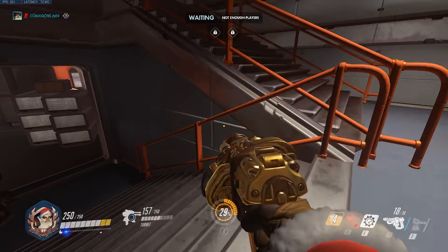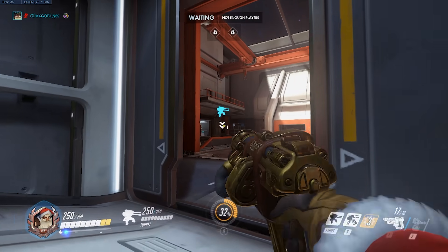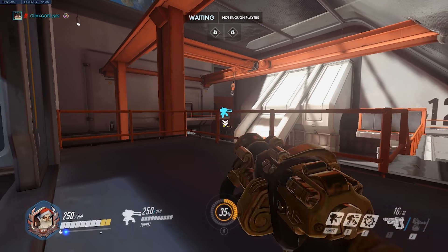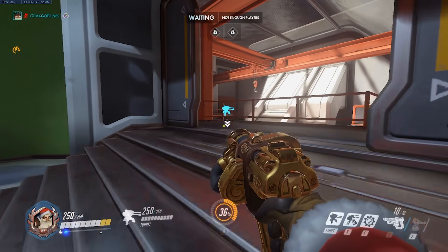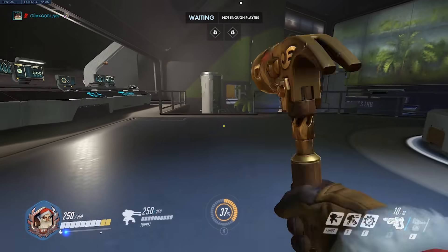The next spot is on the back right of the point at the bottom of the stairs in the doorway on the other side. This turret is ideal for contesting mid, high ground, and bottom left pushes. This is where I generally play, but keep in mind when you give yourself a better position to see enemies, they can also see you better — so be careful if you're playing against snipers and using this position.